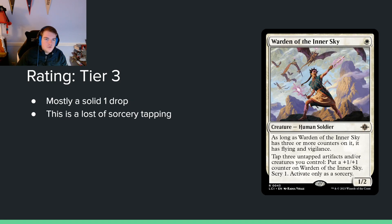The last white card is Warden of the Inner Sky — single white mana for a 1/2 human soldier. As long as it has 3 or more counters, it has flying and vigilance. Tap 3 untapped artifacts and/or creatures, put a +1/+1 counter on it, and scry 1 — only as a sorcery, which is killer! If you could activate this any time I'd put it in tier 1, but having to tap all your stuff during your turn leaves you unable to block. It's probably fine because it's a 1-drop.